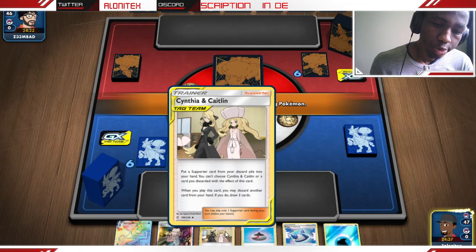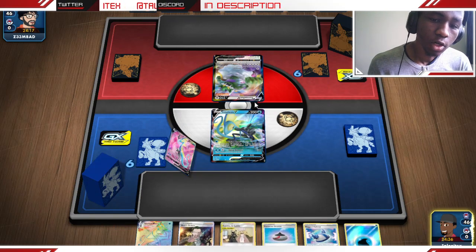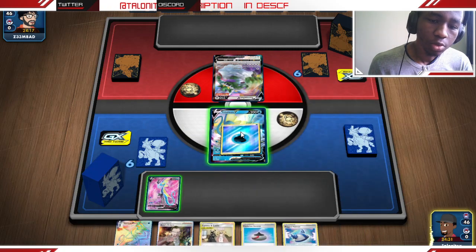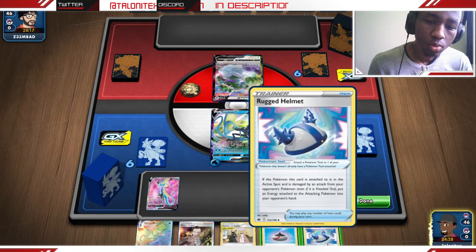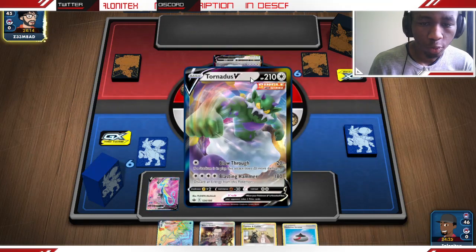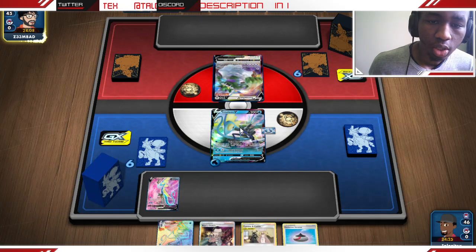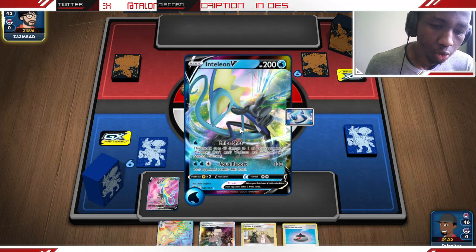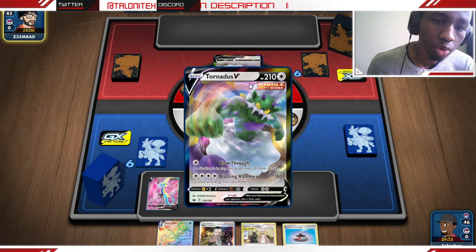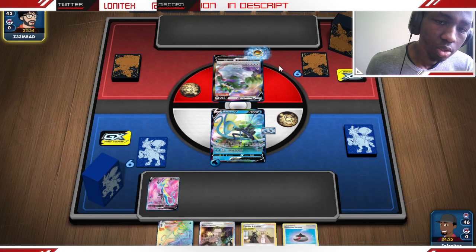We don't quite get Green's Exploration but we still have Cynthia & Caitlin to draw 3 cards, covering a supporter card. We have one up against Tornadus VMAX. I'm going to opt to add the Rugged Helmet — in case they go for a hit on us, they get an energy card returned to their hand. Hydro Snipe can return more energy cards back into their hand, or we could even take out their Houndour on the bench and take a KO on that.